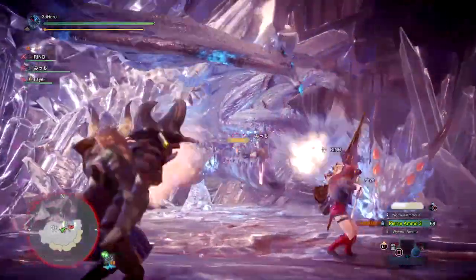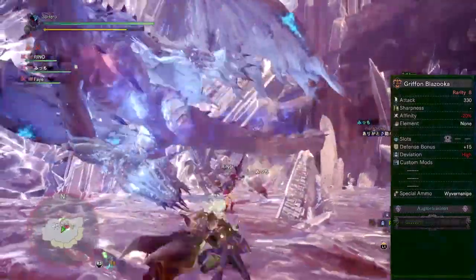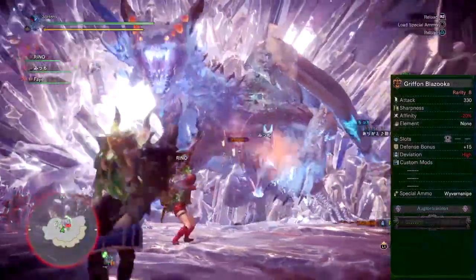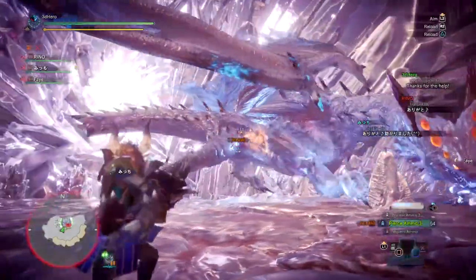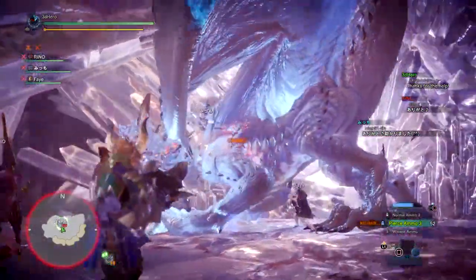Now the weapon being used is the Griffin Blazooka, which comes in with an attack value of 330, minus 20 affinity, 1 level 1 dual slot, plus 15 defense, and 1 augmentation slot. Straight away you can tell this weapon is going to be a powerful Heavy Bowgun simply because of being a Diablos weapon, which always have a high raw but minus affinity attached.